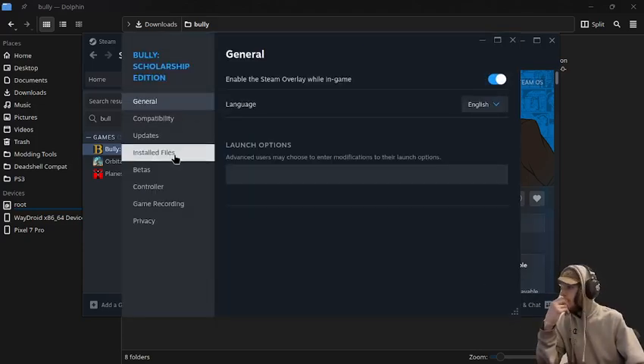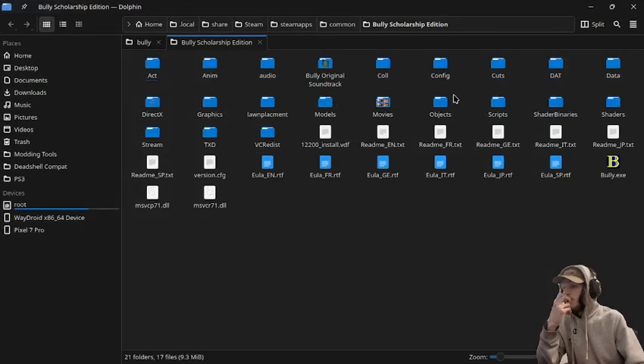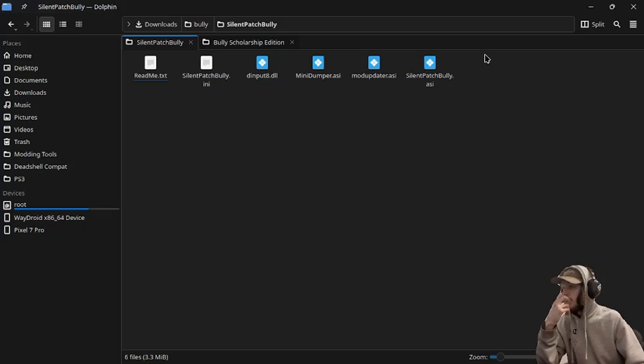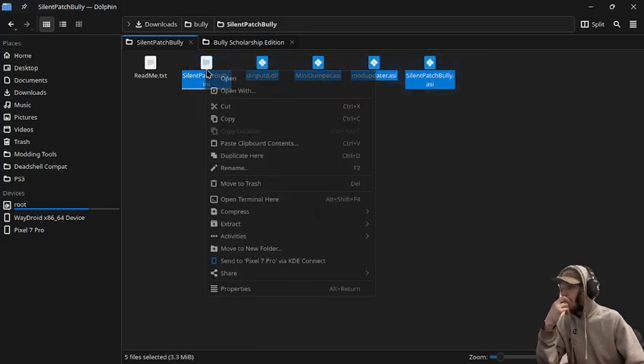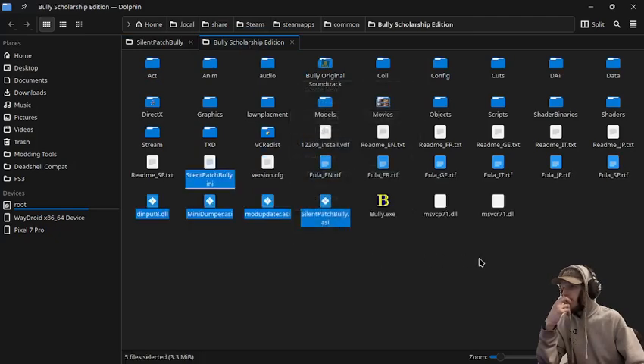For the first step, we're just going to go into Browse, browse into our Bully folder, and we are going to install the Silent Patch first. We're just going to drag all of these to our Bully folder, just like this.